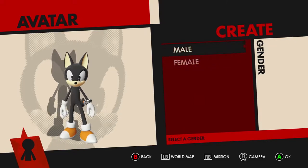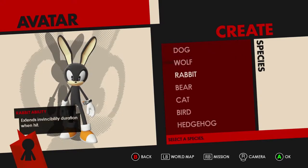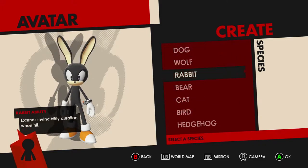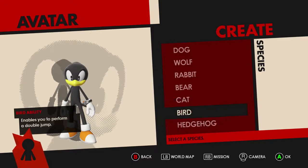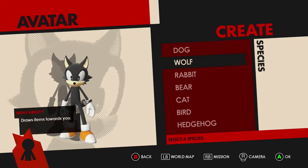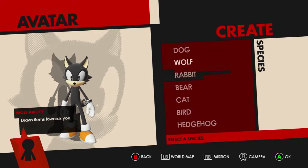Once you finish the game, you'll unlock being able to create as many Avatars as you want, but you start off with only one character. You can select male or female. There are different races, and the interesting thing is it's not just visual — on the left side they actually have abilities and missions tied to them. For example, the cat holds onto some rings after taking damage. The bird can double jump. Dropping rings will remain longer after taking damage, or drops items towards you.